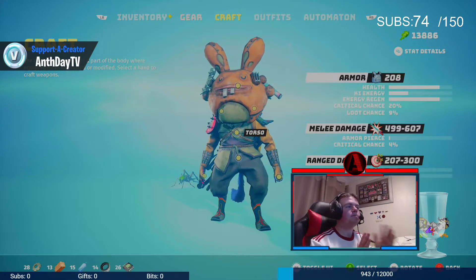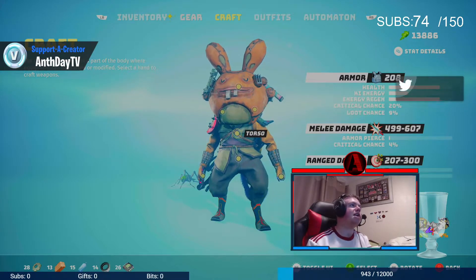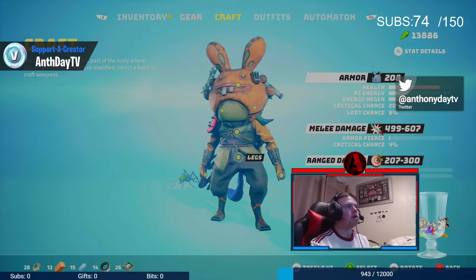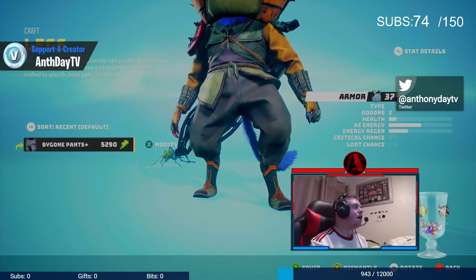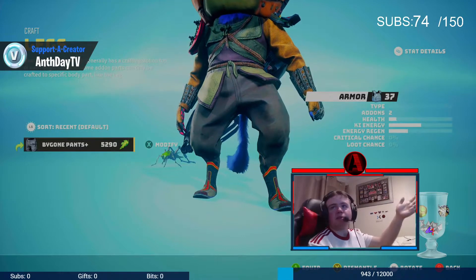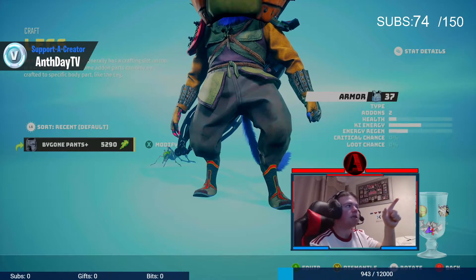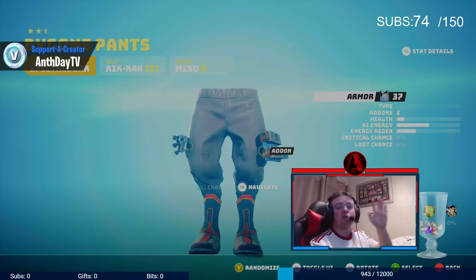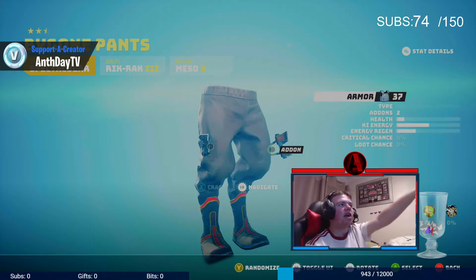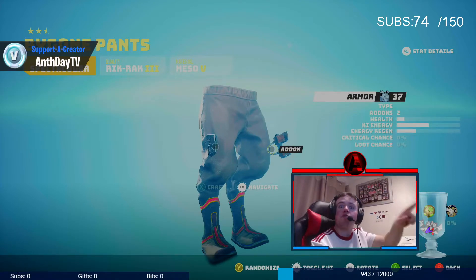Basically, all crafting is — you can craft weapons, you can craft various things. So for example, here's my legs. Say if I click on legs, I've got Bijohn pants — that's what I've got as pants on. Say if I want to modify it, you press X, then you get this thing called add-ons. So I've got two add-ons, and basically what they do is they improve my armour.